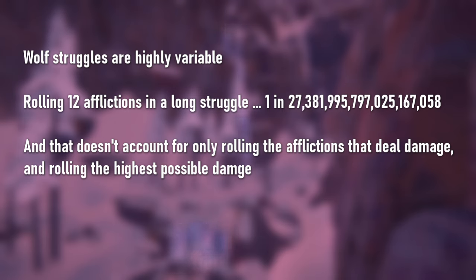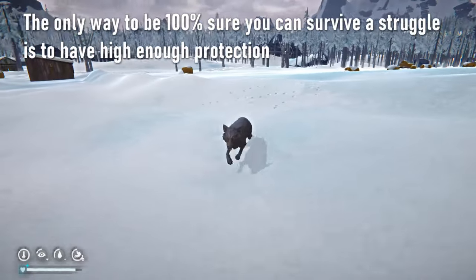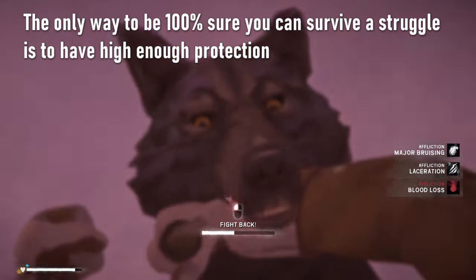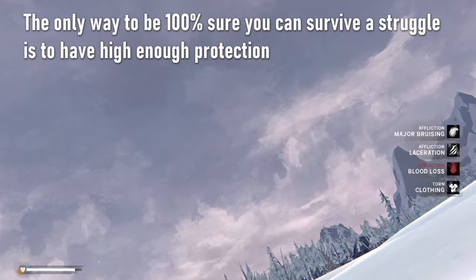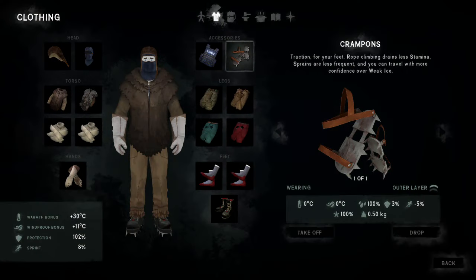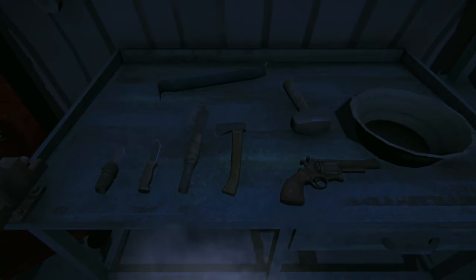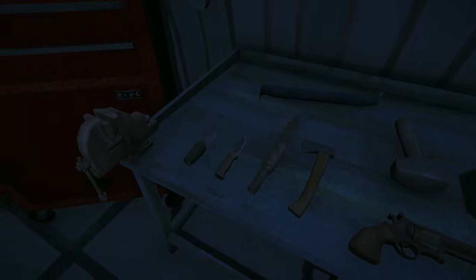That just shows how much RNG there is in struggles. While staying high on condition and fatigue might be enough to prevent death in the vast majority of struggles, the only way to be completely sure you can survive a struggle is to have high enough protection that even the worst case scenario won't kill you. This is much harder to achieve on higher difficulties, where the required protection is so high it can only be reached with the ballistic vest. How much damage you receive is also determined by how fast you can scare the wolf away, and that depends on the tool you use.